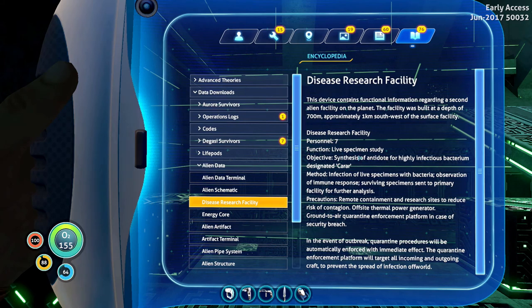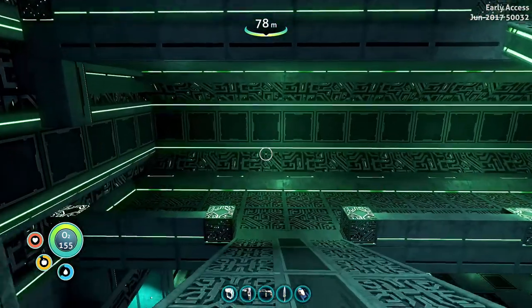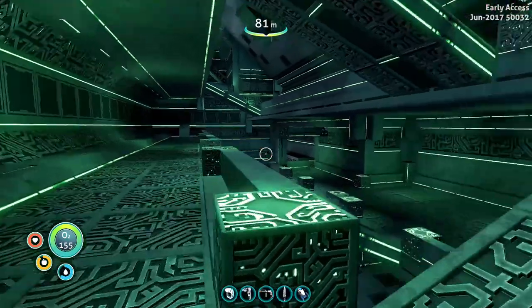Objective: synthesize the antidote for a highly infectious bacterium designated CORAR. So that's what we're infected with. Infection of living specimens with bacteria, observation of immune responses, surviving specimens sent to primary facility for further analysis. Precautions: remote containment and research sites to reduce risk of contagion, offsite thermal power generator — we've already learned about that — ground to air quarantine enforcement platform in case of security breach. I think that's pretty much what we're standing in right now.